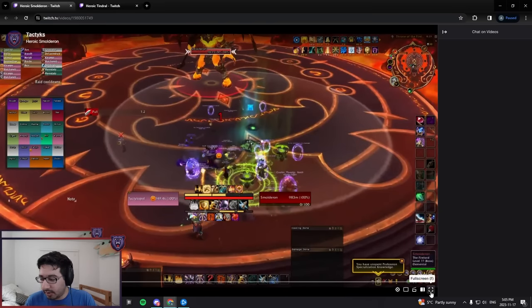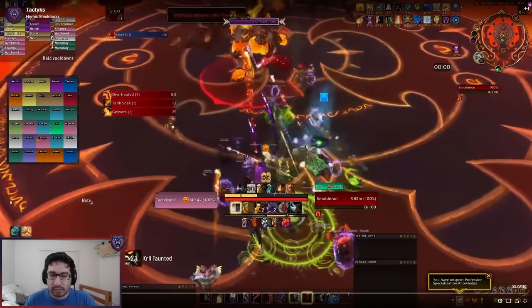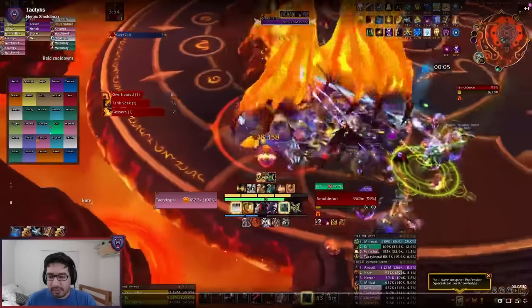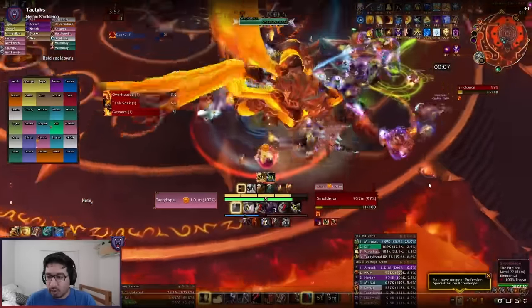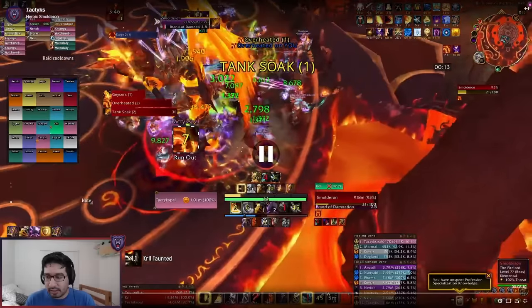Heroic Smolderon — the second-to-last boss we're covering. Boss positioning is extremely important here, unlike the previous stationary boss. You're crunched for space because you're constantly filling the room with puddles from Lava Geyser. On pull, position the boss about halfway between the middle and the edge of the room. This gives space to spread along the edges, where you plan to bait your first stack of puddles with the Lava Geyser cast. Tanks can be targeted with the Overheated circle mechanic which shoots out flame waves on heroic — one tank gets targeted first, the other on the next wave.